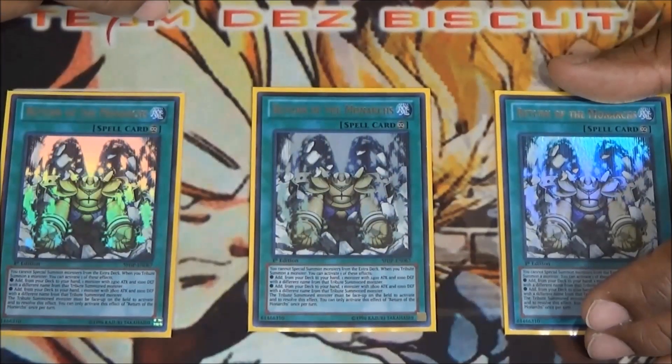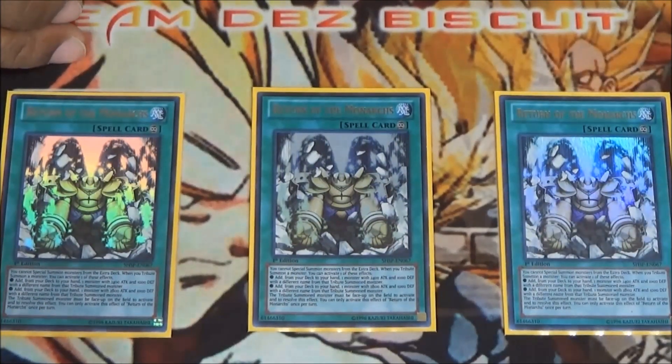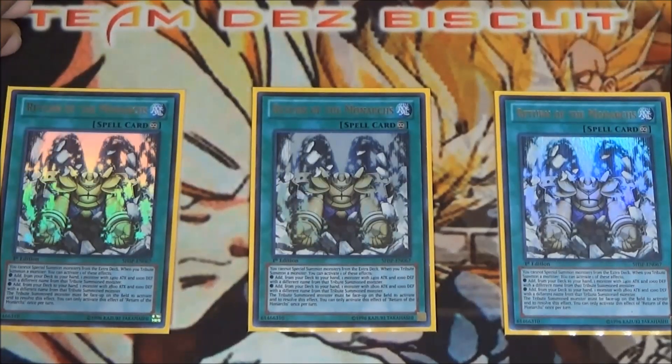We're also running three Return of the Monarchs, which in my opinion is mandatory at three. The main thing is it helps you chain block so your opponent can't use Ash Blossom or Ogre on certain things — you set up your chains so Return comes in at chain link two or three, protecting your monarch plays. Whenever you tribute summon, you get one of your monarchs to hand — whether it's the mega monarchs, 2400 monarchs, or 2800 monarchs — setting up your plays for next turn.